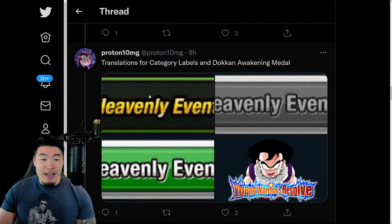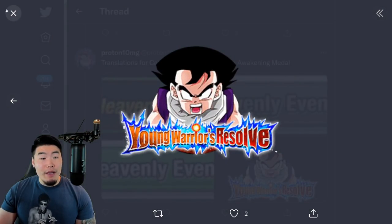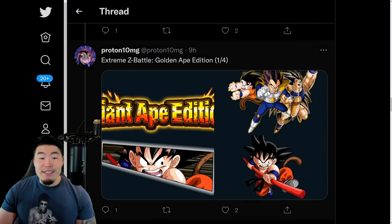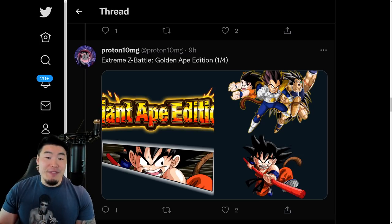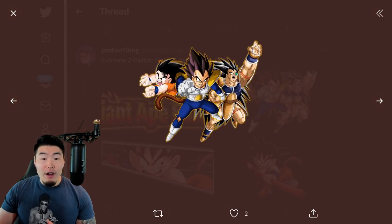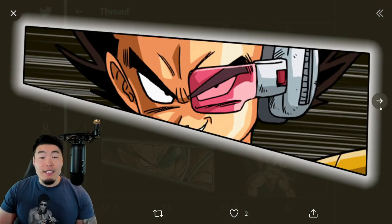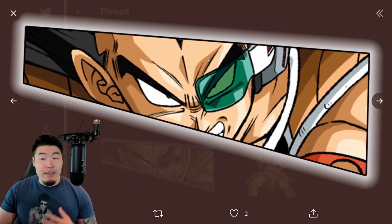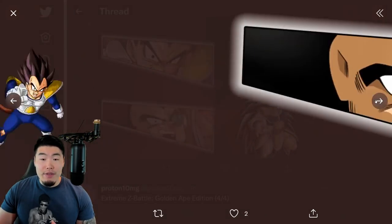From there, we have the labels for the Heavenly Events category, as well as the Dokkan Awakening medal for the Kid Gohan. We have the assets for the new upcoming Extreme-Z Battle — Global first Extreme-Z Battle for the Giant Apes. There's the Giant Ape Edition event logo, and we have the art for the three Giant Ape units getting Extreme-Z Awakenings, as well as some additional assets for the Great-Ape Vegeta and the Great-Ape Raditz.